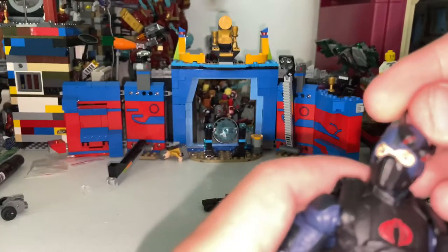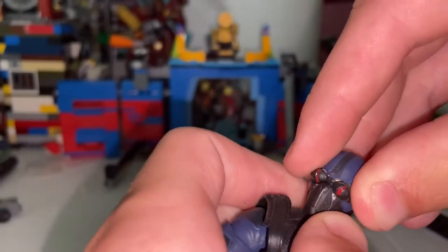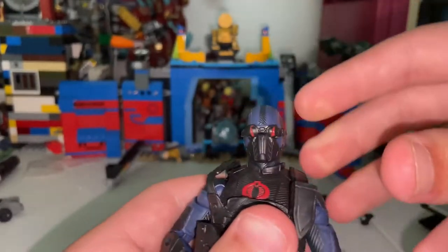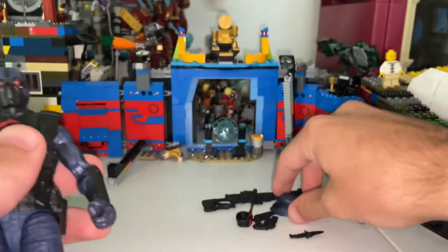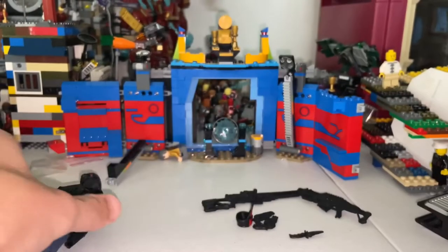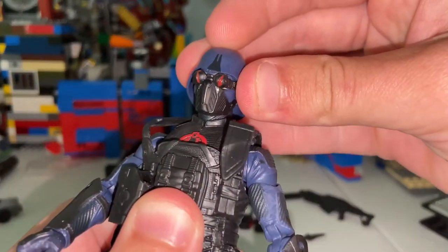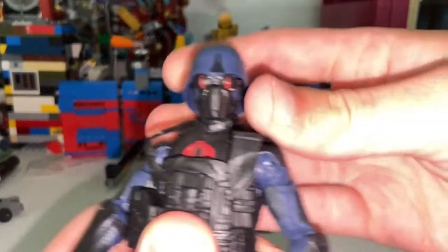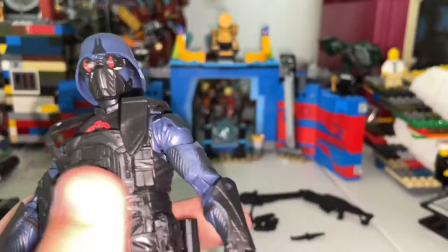He has these goggles that kind of look like Snake Eyes'. You just wrap them around his head like this. Sorry it doesn't look great on camera because of the power outage — I wasn't sure if flash or regular light would be better. But that looks cool. He also comes with this hat or helmet with nice detailing. You just put that on top — it's nice and snug, takes a little bit of force to take off. It looks really cool — I love how it covers up the entire eye part with the mask.